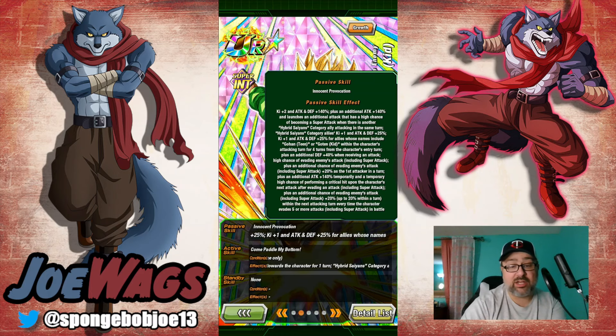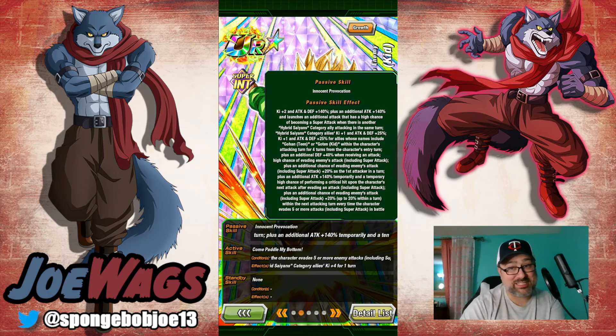Key two attack and defense 140. He launches an additional that has a high chance of becoming a super if there's another Hybrid Saiyan attacking in the same turn. Then Hybrid Saiyan allies get key one attack and defense 25. And then another key with 25% attack and defense specifically for Teen Gohan — the new LR — and Kid Goten. So for Gohans and Gotens they're going to be key two, 50% supported, but half of that is only for four turns. And then another defense 40% when receiving an attack.